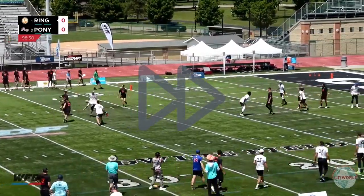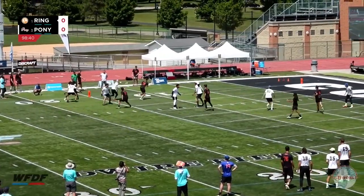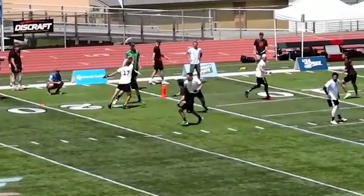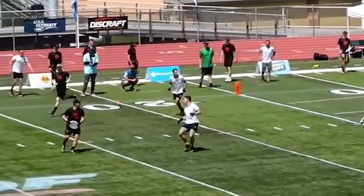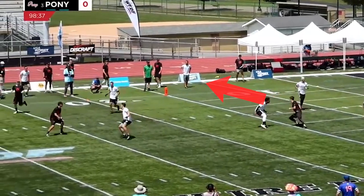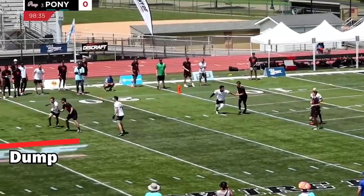As this point continues and we reach the end zone, you can see Katz continues to display some really well-timed poaches. Watch when this disc swings back from the trap sideline back to the middle of the field — this is usually a moment when the offense has a really big advantage and the front of the stack can get some leverage and create some space. Ryan does make a move to the front cone to score, but Katz again steps in the way at the right time and disrupts the throwing lane.